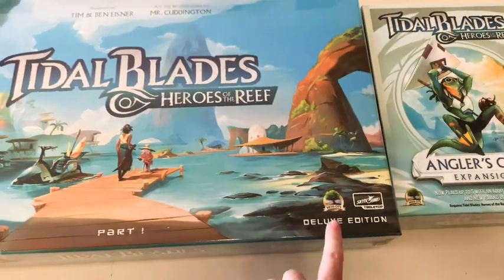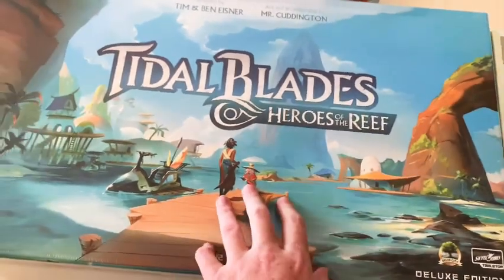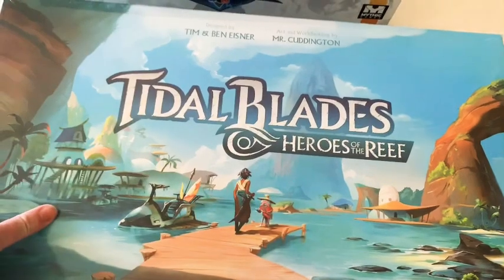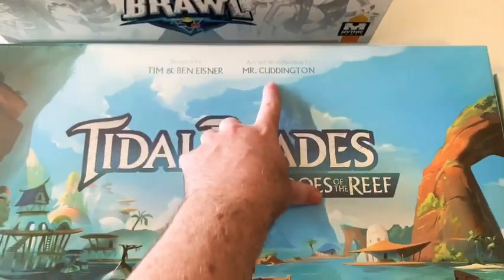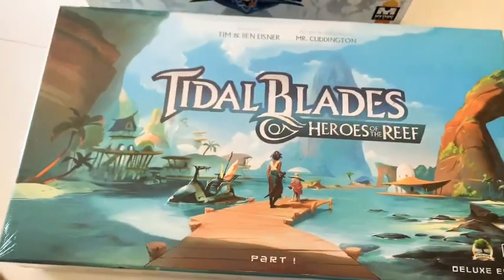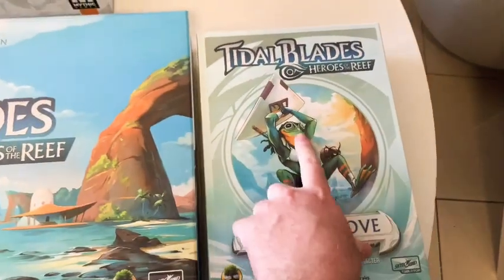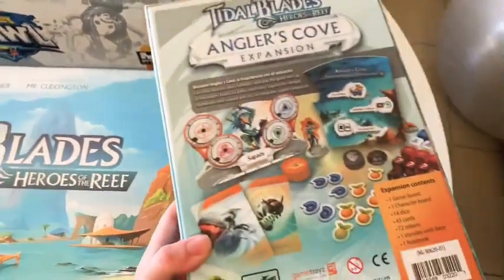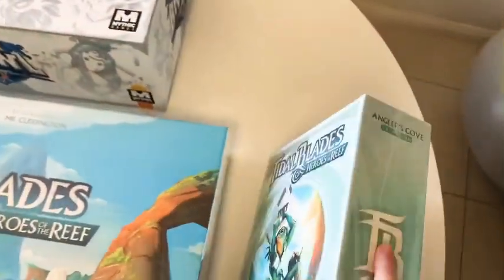This is the deluxe edition, by Skybound and Druid City Games. It's sort of part one of a series of games set in this world. The designers are Tim and Ben Eisner, with art done by the Cuttington team. Beautiful, really evocative art. The expansion is Angler's Cove, which adds an extra character, extra locations, and some new mechanics.